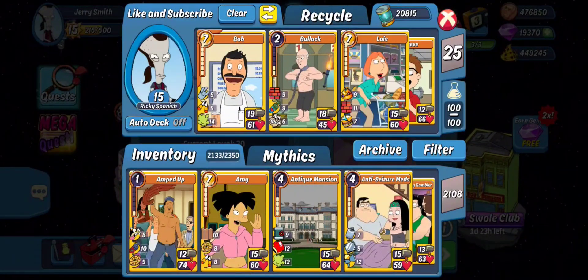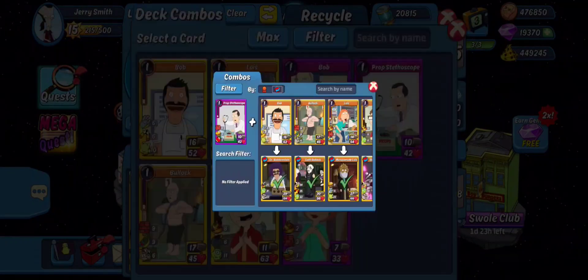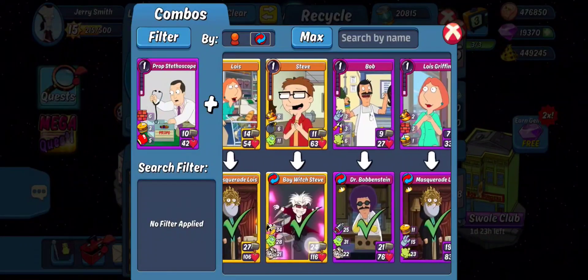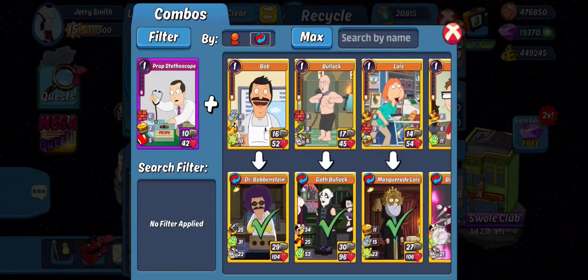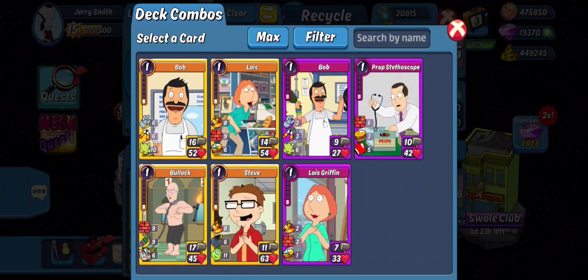In here you can see that I am rocking my four heroes: Bob, Bullock, Lois, and Steve. You can see the combos they're making — it's all going to be one object. We've got Dr. Bob, Goth Bullock, Masquerade Lois, and Boy Witch Steve. Then we've got some leg variations of Bob and Lois in there. I actually think that Lois is going to be a bigger contender than I expected, so I'm going to have her in there, and of course Steve too.